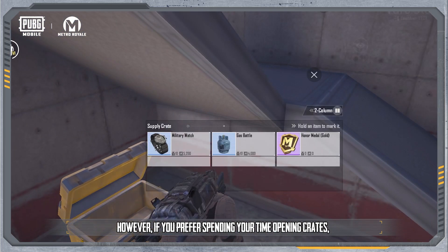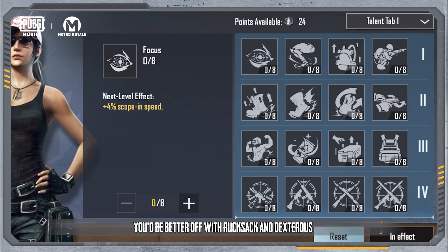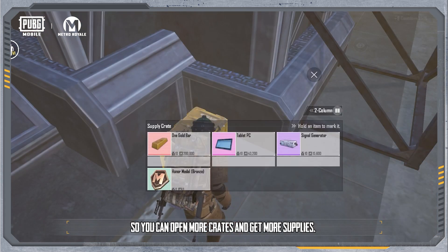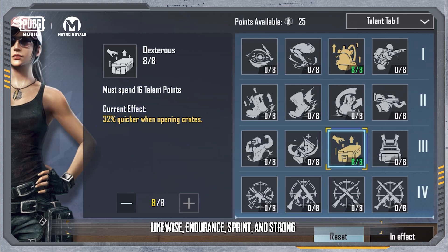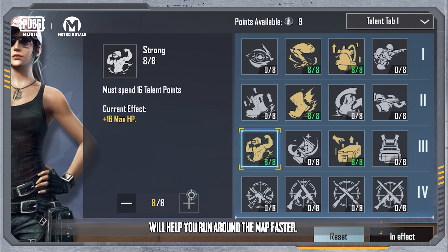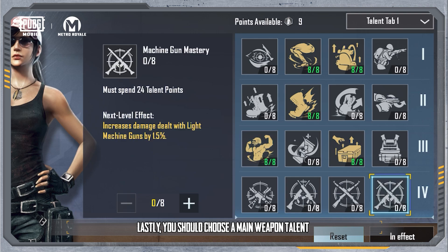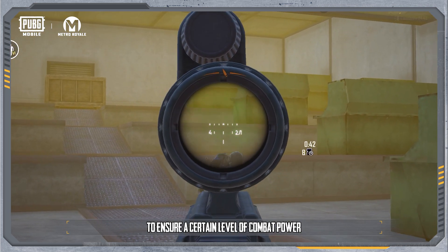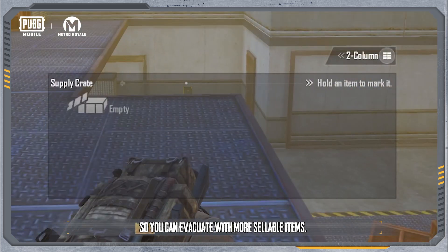However, if you prefer spending your time opening crates, you'd be better off with Rucksack and Dexterous, so you can open more crates and get more supplies. Likewise, Endurance, Sprint, and Strong will help you run around the map faster. Lastly, you should choose a main weapon talent to ensure a certain level of combat power, so you can evacuate with more sellable items.